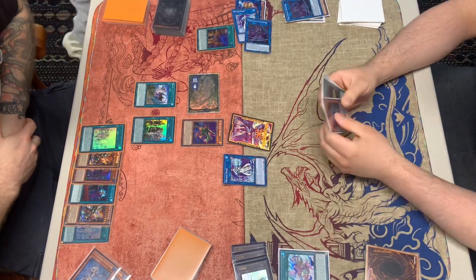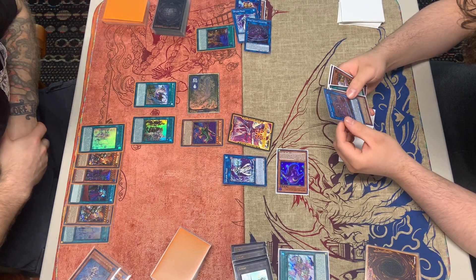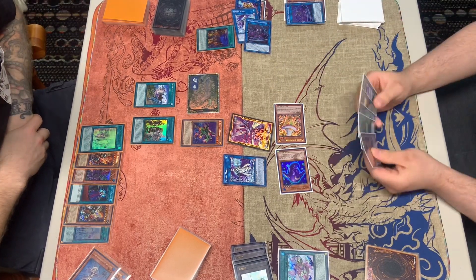We go into Splash Mage, plus summoning Doyon with the Island targeting the Fire. Then Splash Mage's effect activates, summoning out the Chip.